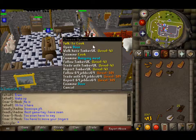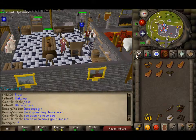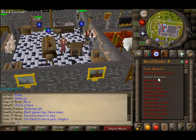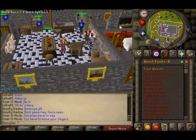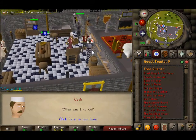I think. I don't know — I haven't checked my phone yet. Anyway, today we're going to do Cook's Assistant, which is a quest on free quests. It's a pretty simple quest, but you get some nice cooking experience and some good rewards. So we're going to play it.